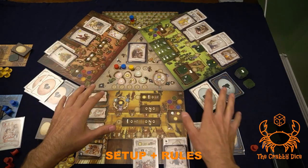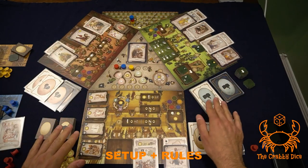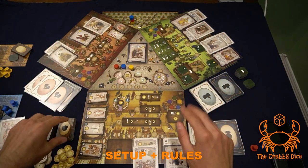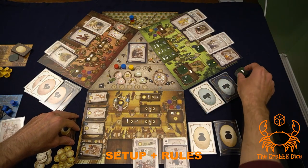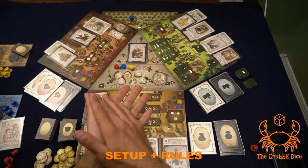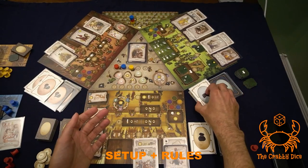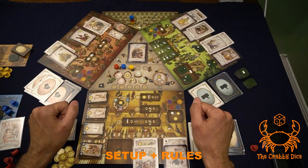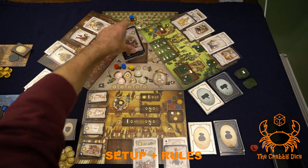For setup, before anything else: every deck or stack of tiles always has one or two symbols. Always stack the ones above the twos. For example, these tiles here have twos underneath. When you shuffle them, don't shuffle them all together — shuffle the twos together and the ones together, then stack the ones on top of the twos. Even the decks of cards all work the same way.